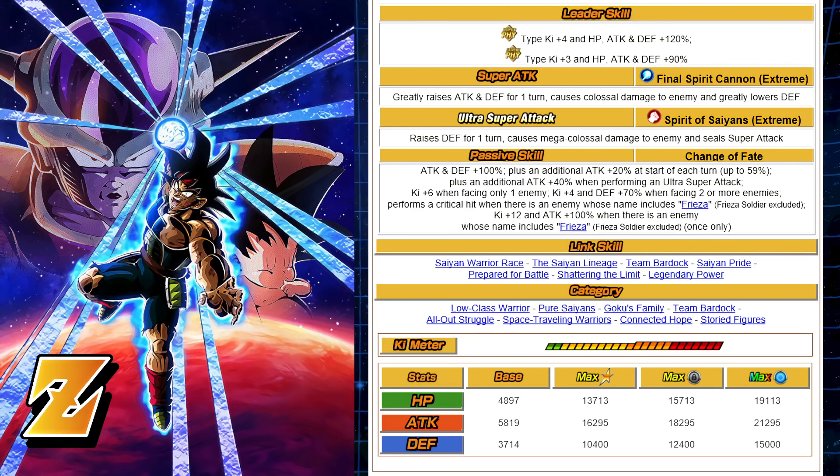Everything else, they did a great job. The Super Attack — which is the 12-ki here — greatly raises Attack and Defense for one turn, which is a 50% increase. That defensive increase of 50% there is very, very beneficial for the Final Spirit Cannon, and it also causes Colossal Damage to the enemy and greatly lowers Defense. The Ultra Super Attack is the 18-ki. It only raises Defense — no additional Attack benefit there, which is fine — and that's a 30% increase versus 50%. But you also cause Mega Colossal Damage to the enemy and seal the enemy's Super Attack, so you can kind of pick and choose what you want to do.